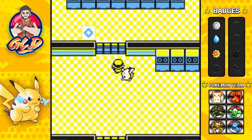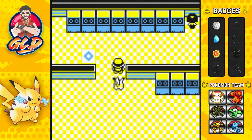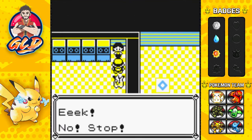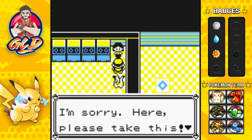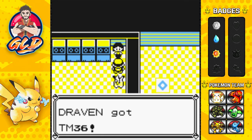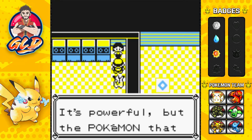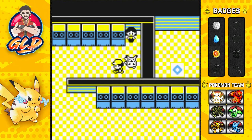In the last episode, Aliyah lost his first battle — my niece was really mad about that. Now if you talk to this lady she's like, 'Eek, stop, help! Oh, you're not Team Rocket, I'm sorry, please take this.' And we got ourselves TM36 — Self-Destruct.